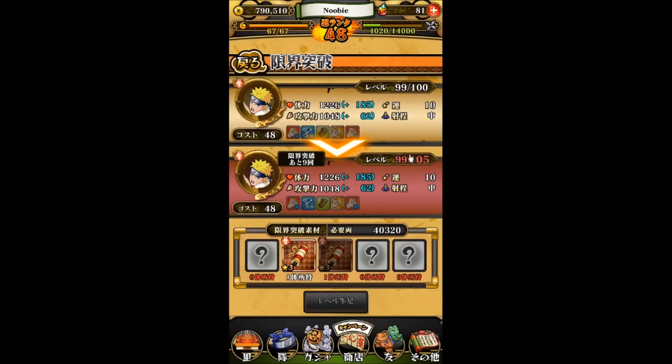I assume every time you limit break, you go up by five, because it shows there are nine more times I can do this. So if the first time brings it to 105, nine more times brings us to 150. If this counts as one of nine times, then max level would be 145 — but I assume it'll be 150. It's funny if they put 145. Anyway, that's how you limit break.